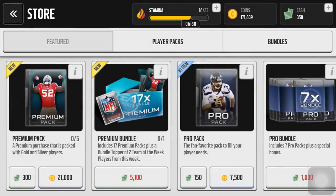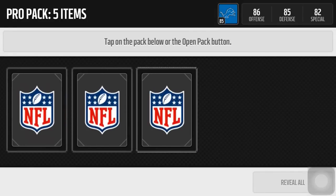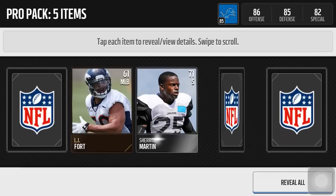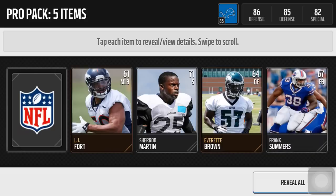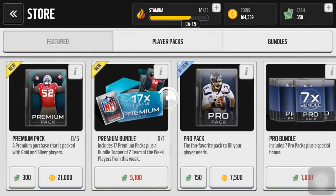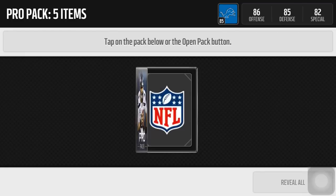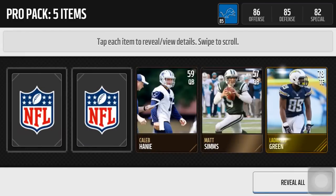That's number six. Pack seven — and my gold, where you at — oh yes! Road to Playoffs tight end 80, Derek. Sweet. We'll see if that makes this opening worth it or not. And final pack — see if we can double up on elites back to back — nope, 78 tight end. Trash.